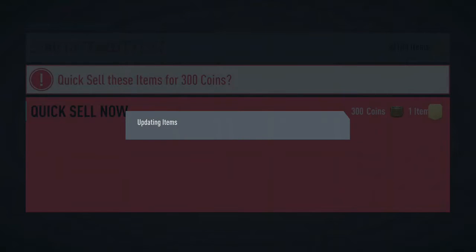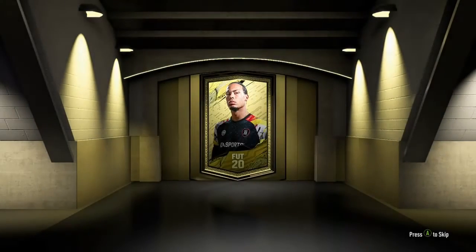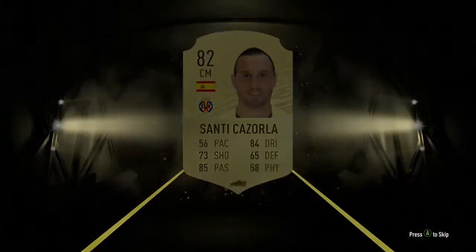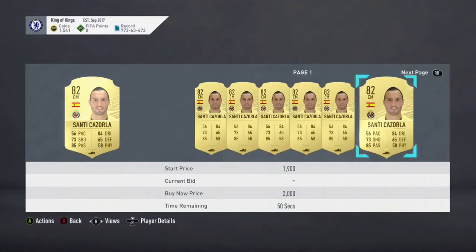We'll move on to the next pack - a Jumbo Gold Pack. Sorry, the previous pack was a Gold Players Pack, my bad. This is the Jumbo Gold Pack. Santi Cazorla might go for something - yesterday he went for 7k but I bet he goes for nothing now. Yep, filled up.